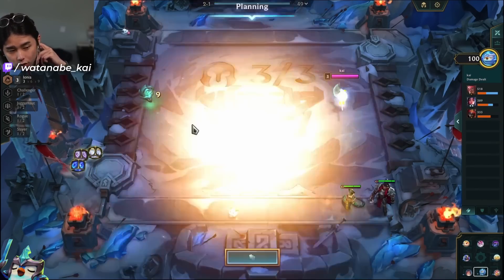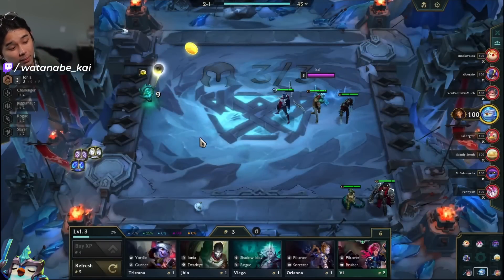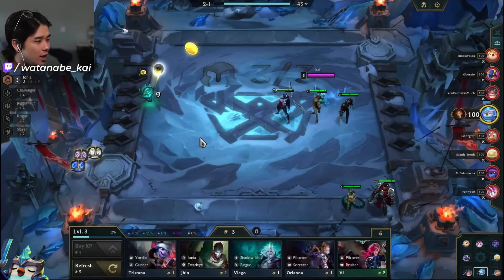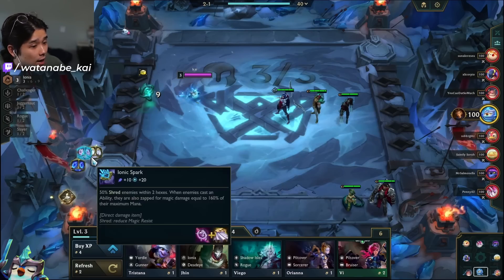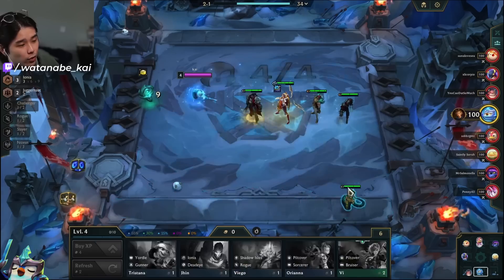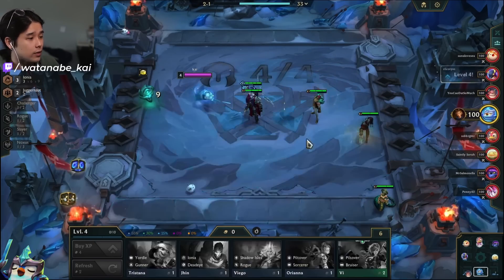From the last item drop we get a tier — an AP line. We take Buried Treasures at 2-1. You could have taken Shurima's Legacy, which has a very good average, but we don't have a strong Shurima line or any Shurima units. With Buried Treasures we get Bow, Tear, Rod, and Cloak. Our board is decently strong so we level, slam the Ionic Spark for tempo, take on the Darius — and that's our 2-1 board. Very strong start.